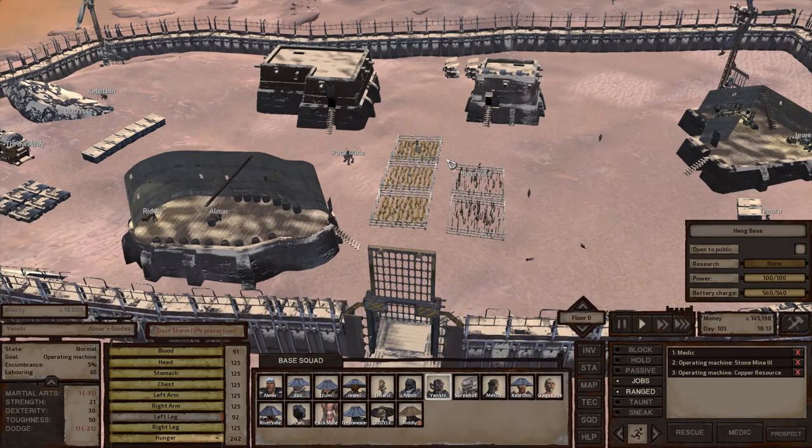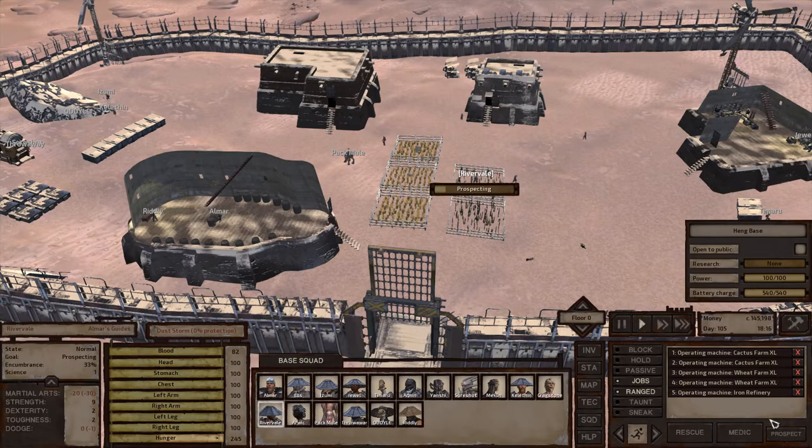As far as what I'm doing in this base, I have some Cactus Farms and some Wheat Straw Farms. It is 100% arid here — let me show you the prospecting.